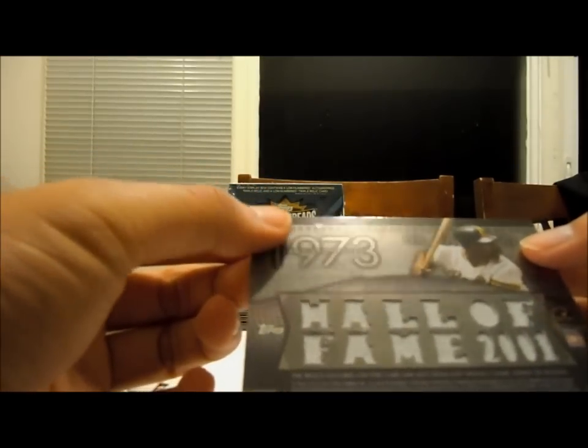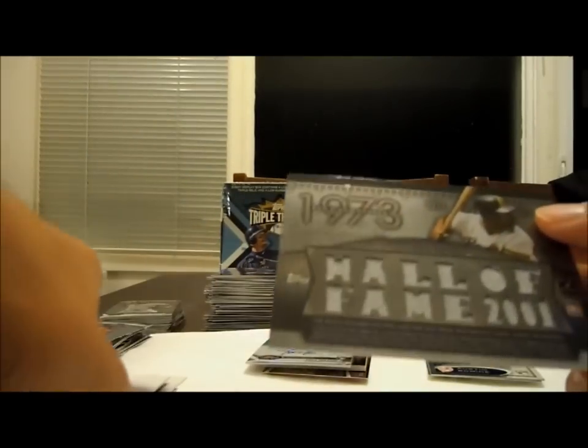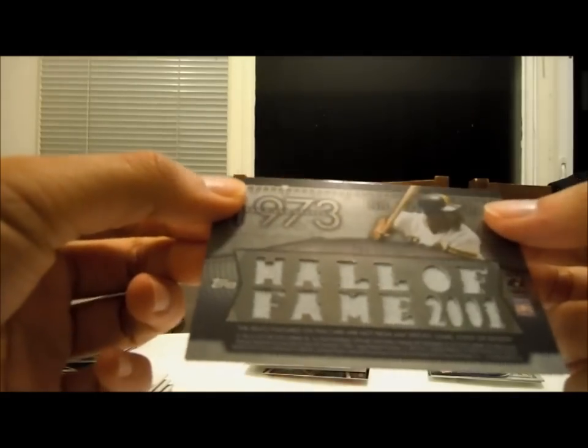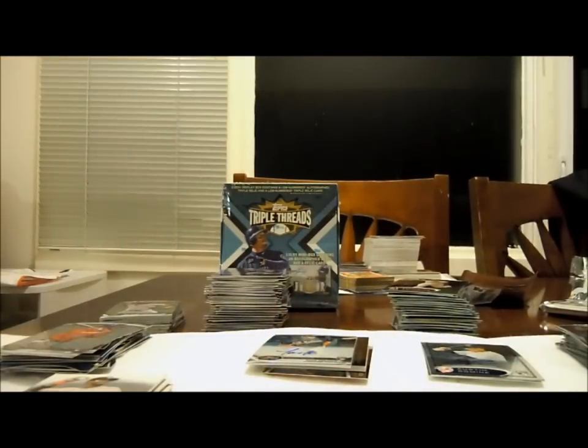Let's go back to that Dave Winfield — relic on the back. Holy crap, I wouldn't have realized that until afterwards when I'd be recapping. So it looks like this might be a random. I didn't know that they had two-sided cards for Triple Threads this year — this is the first time I'm opening this year's Triple Threads. Hall of Fame 2001. Padres and Yankees — Padres is Sumner, Yankees is Caligamis. That's going to be randomized afterwards. Nice.